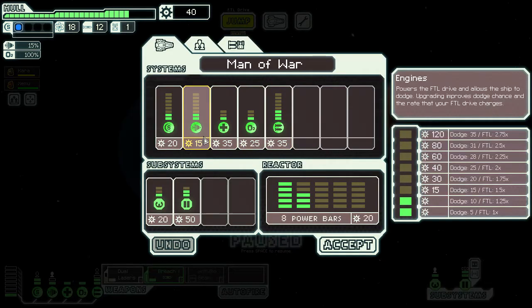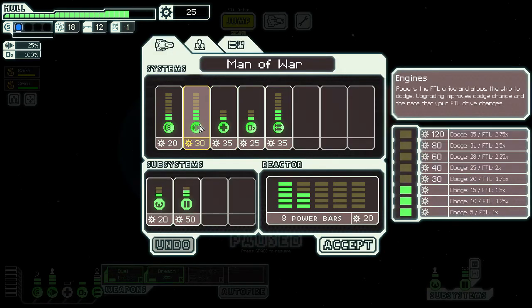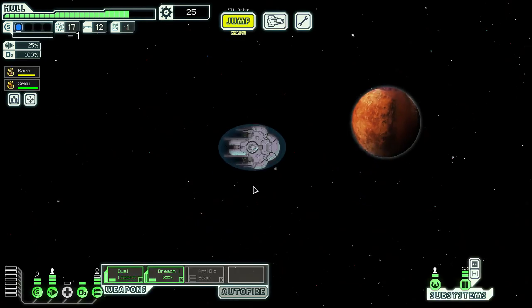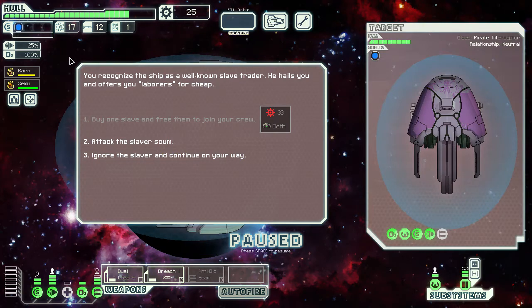The one upgrade I'd look to do relatively early is more engine power, because we do have spare power. We can upgrade it one level, and then maybe one more — no we can't, we need 30 for the next level. I think a little bit of extra engine evasion will be helpful in the later game, help us avoid damage early on.